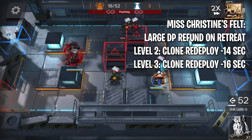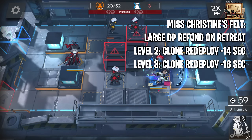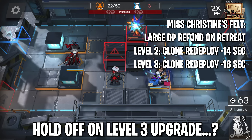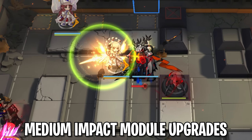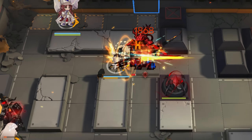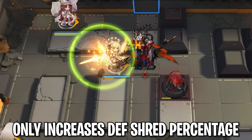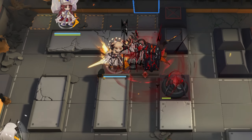As a result, Phantom's module is considered high impact and is frequently used in the current meta. But you might want to hold off on upgrading to level 3 if you are conserving your resources, as it does only provide a 2 second jump in his talent and an extra 11 base attack. Since it is much less significant than the jump from level 1 to 2, level 3 is probably not worth it unless you are going full meta.